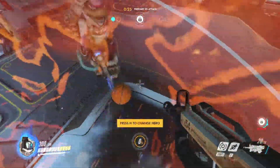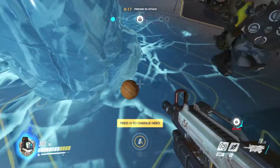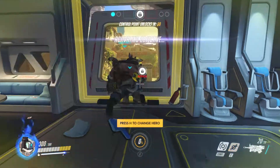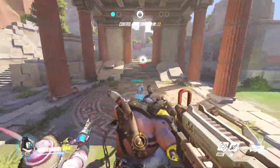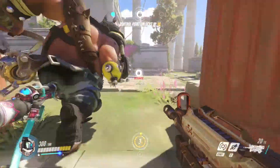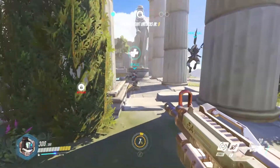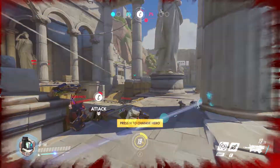Reinhardt manages to sneak in behind me, which I knew he was going to, but I kind of left it. And it's ultimate time! Off to a bad start — only one kill, then another one. Almost end up in the pit thanks to Lucio. All in all that was a fairly terrible ultimate, to be honest — only two kills. Then Junkrat sneaks around behind me and kills me, but it doesn't really matter because we may have taken the capture point at that stage.